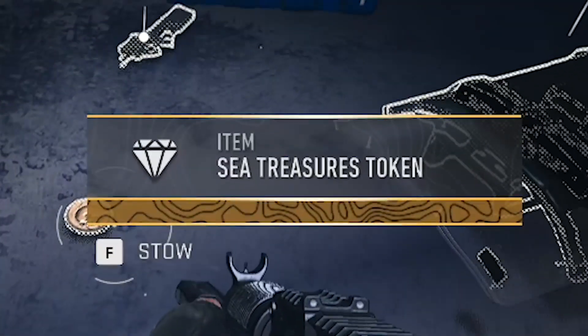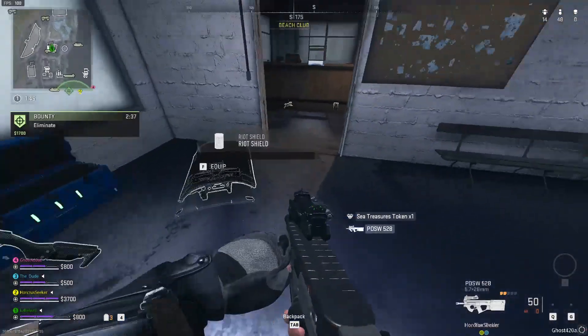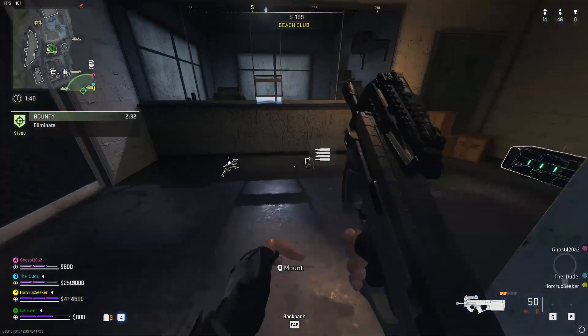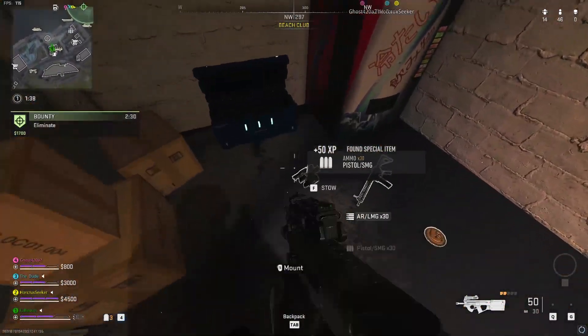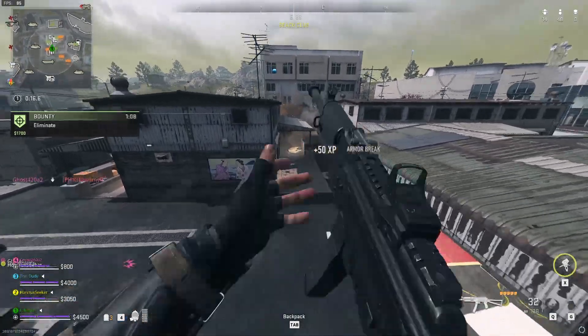The symbol looks like a diamond and it takes up a spot in your inventory. You can stack these in the same inventory spot, so make sure to pick up all of them if you plan on using them. I'm not really sure how many you can stack in one inventory spot, but I managed to stack at least three or four of them.